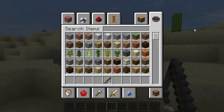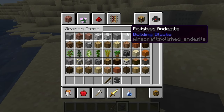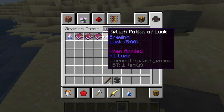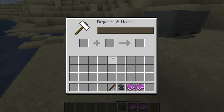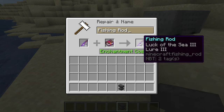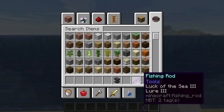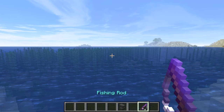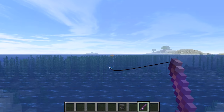Let's go ahead and get our anvil. We're going to put Luck of the Sea and Lure on the fishing rod - you can get these enchantments from an enchantment table. The main idea is you want Luck of the Sea III and Lure III. You can also add Unbreaking and Mending. You don't have to have level three, but they're the best enchantments and will get you nautilus shells quicker.